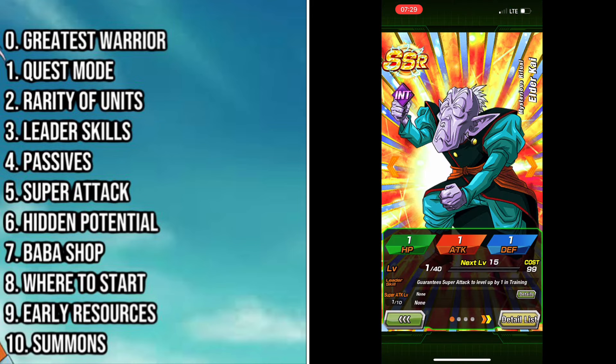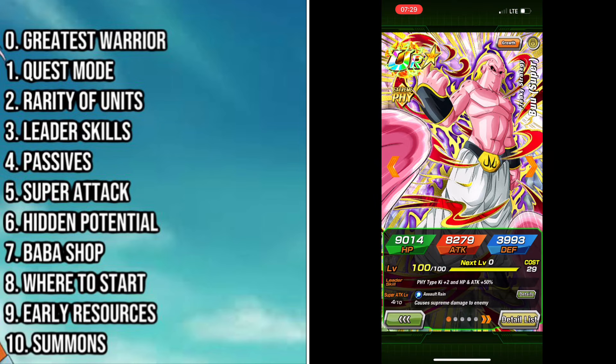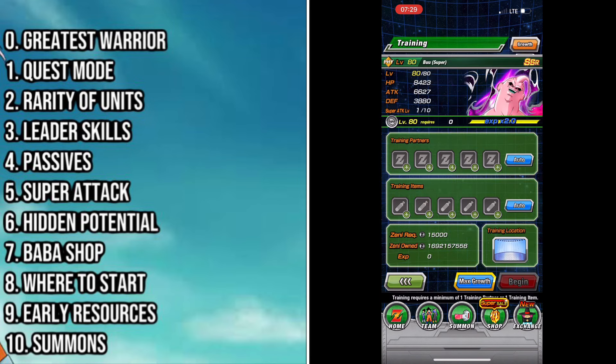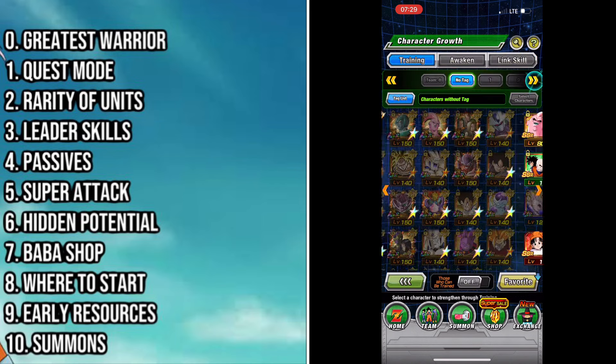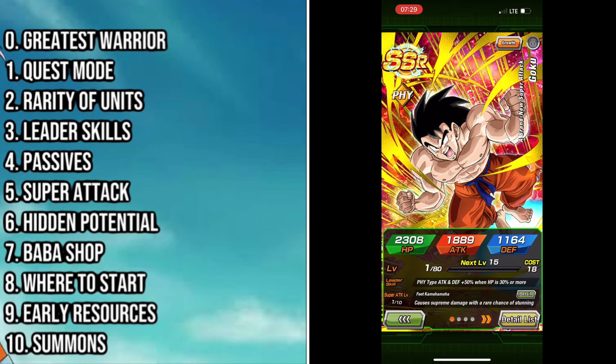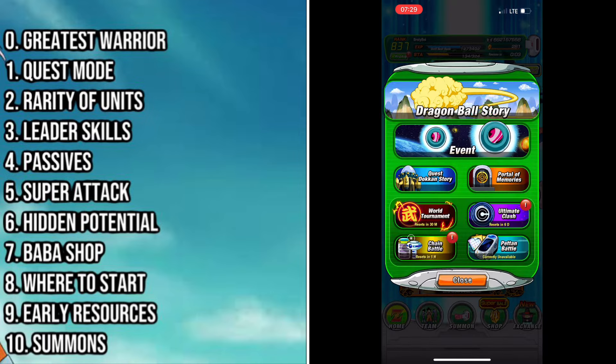The easiest way to increase a unit's super attack level is by using Kais. You will get some in the beginning of the game, but you want to use those sparingly. Where possible you want to actually use copies of the same unit, or alternatively units with the same name. Try not to use your summonable units for this, and don't use your first three copies of the unit because you need those for the hidden potential system.